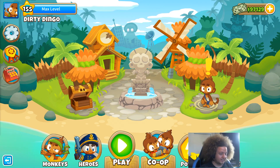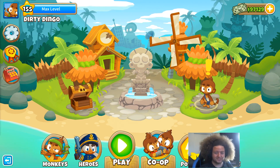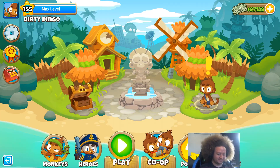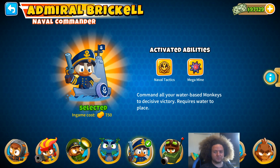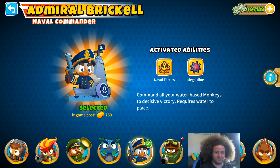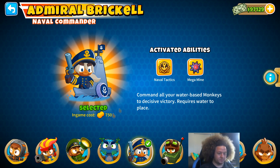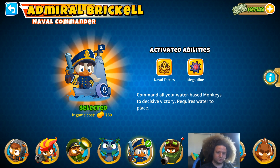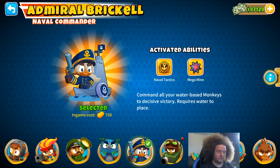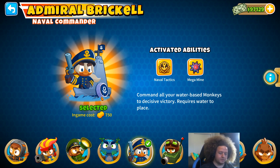First of all, there's a couple of things that changed on the main menu. We have a new hero: Admiral Brickell, Naval Commander. A water hero has been kind of requested for a while, and here she is. She sits on her boat, has a little revolver that she fires, and she also shoots mines out of the ship, which kind of functions similar to a Spike Factory.